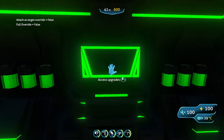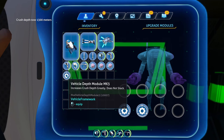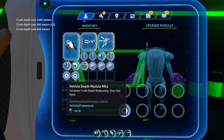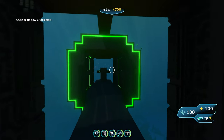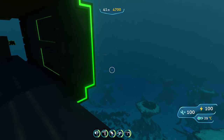Let's look at the different depths available. The base depth is 600 meters. With the Mark 1 depth module it increases to 900 meters, with Mark 2 it goes to 1300 meters, and the Mark 3 depth module increases your depth to 4700 meters — meaning you can take this submarine essentially anywhere. Considering its size, it's also really well suited for tight areas like caves.